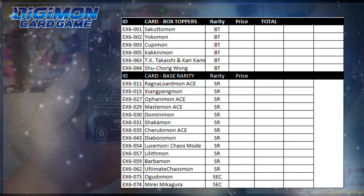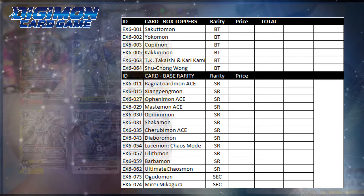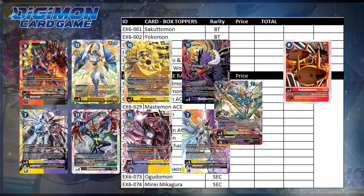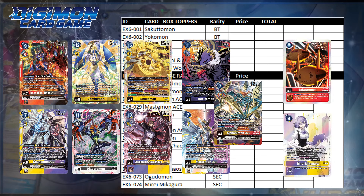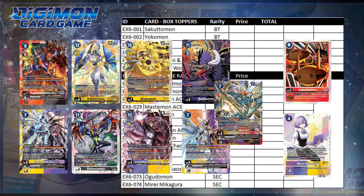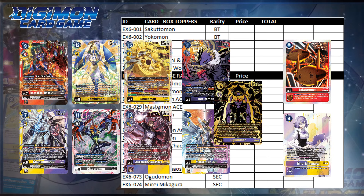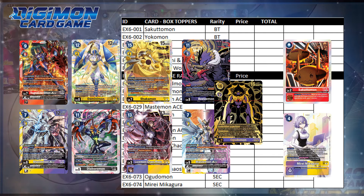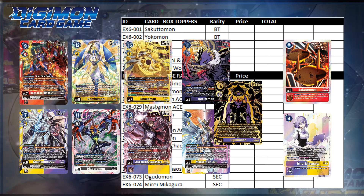EX6 offers your standard pull ratios for a box: six super rares, three alternate arts, one box topper, and the chance for an extra secret rare hit. However, there's one major difference this time — those SP rares actually take up an alternate arts slot, not a rare slot, but one of your alternate arts. In total, this means that your box will have 10 to 11 cards of goodness.